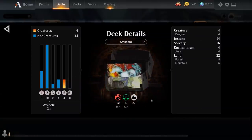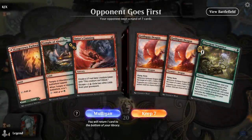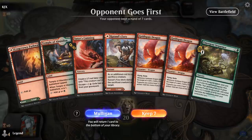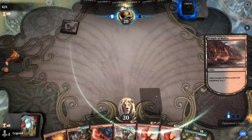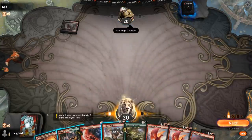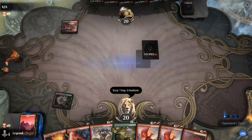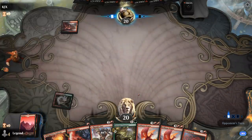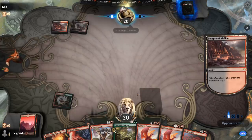So that's our deck — now let's jump into some games. We're on the draw with a hand that's not amazing but probably keepable. If we find Transmogrify we can get Dragon in play sooner, but for now the plan is to ramp with Emergent Sequence. And there's Transmogrify — so on turn 2 we'll go for Emergent Sequence, and if that works we can Transmogrify on the following turn.